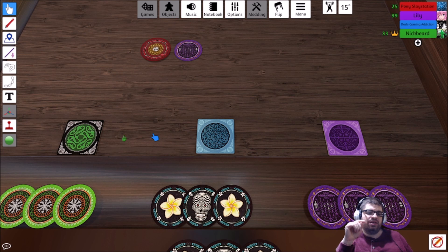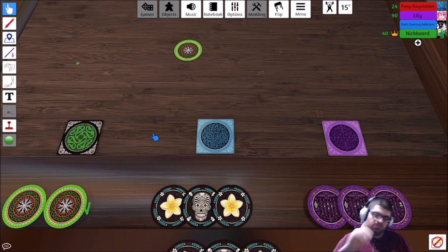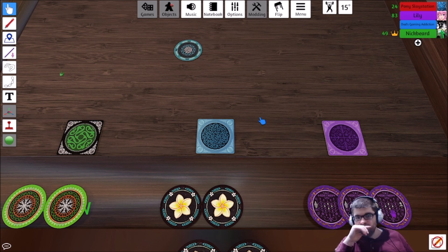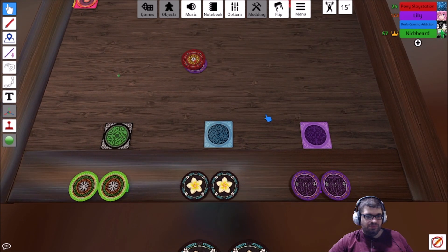Now, when you want to place a bet, is that in lieu of putting a disc in? Exactly. So it has to be on your quote-unquote turn. Right. This is the type of game that gives me nightmares. Yeah, if you guys hate this, we don't have to do it. I just thought this was an easy game to play.